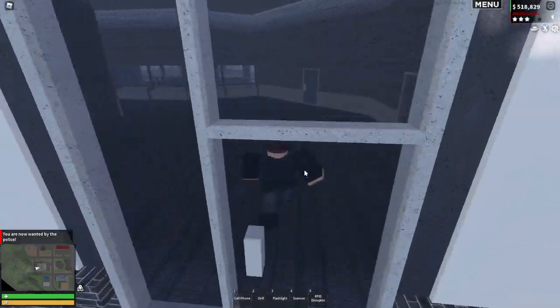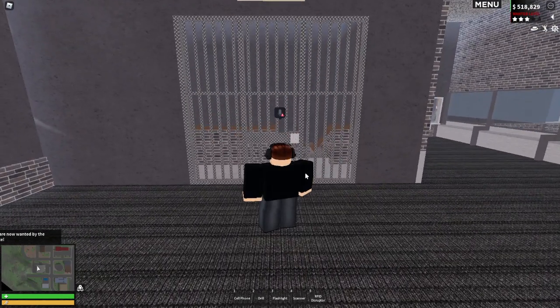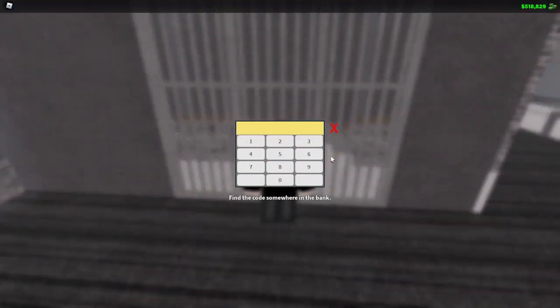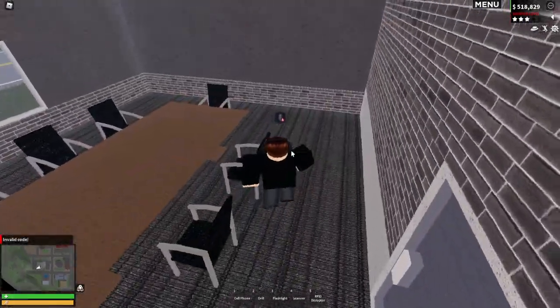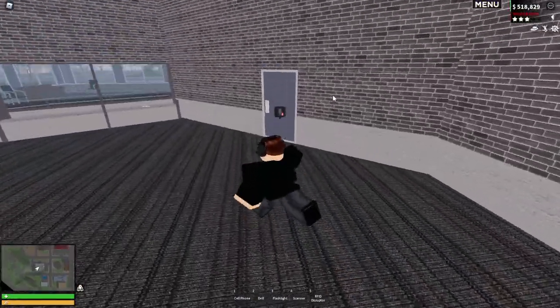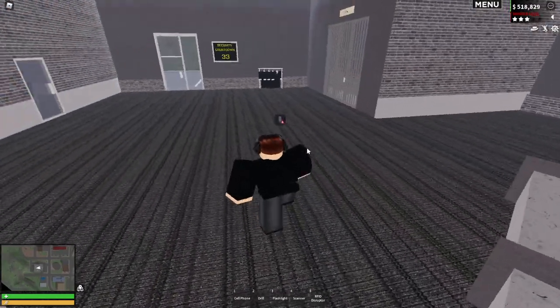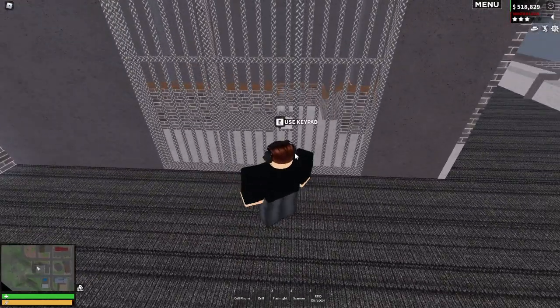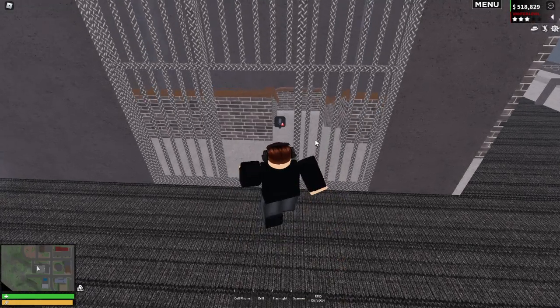Which just so happens to be on the next try. After we pick this lock, we're confronted by the vault. The prompt says 'find the code somewhere in the bank,' so I start looking around inside. This gives you a three-star wanted level by the way. The code turns out to be 2731 — that's what you're going to want to find.